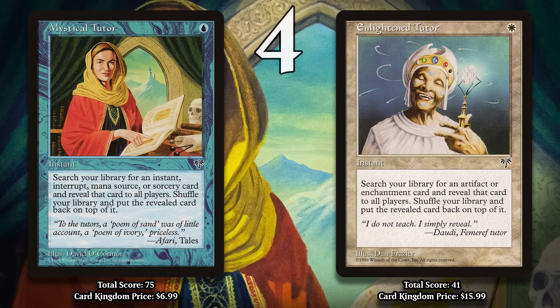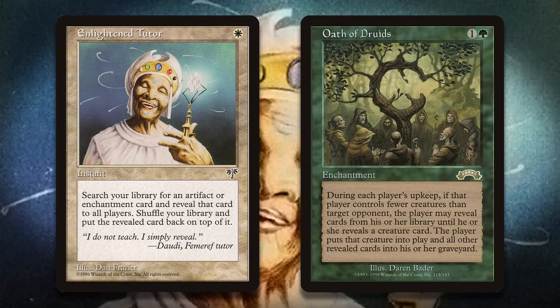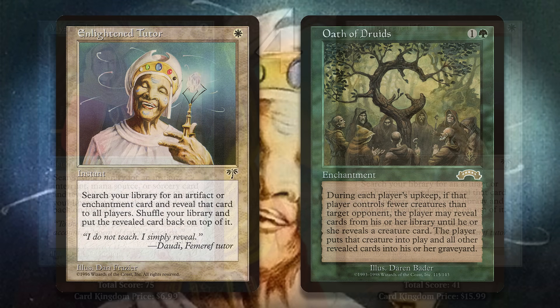Enlightened Tutor doesn't have quite as impressive a history because, on average, grabbing an artifact or enchantment isn't quite as good as an instant or sorcery. Unlike Mystical Tutor, it is fully legal in both Legacy and Vintage. It's helped to power combo decks reliant on cards with these particular types — for example, in Legacy it's been used to search up both halves of the Painter-Grindstone combo, and in Vintage it can be used to find Oath of Druids. It's likely to keep gaining points going forward.